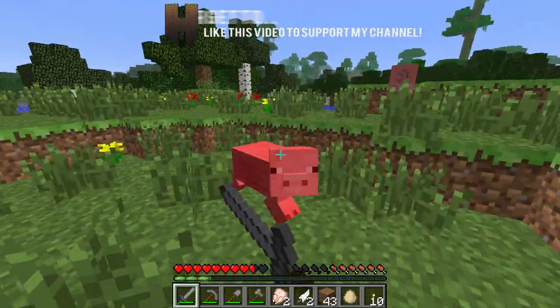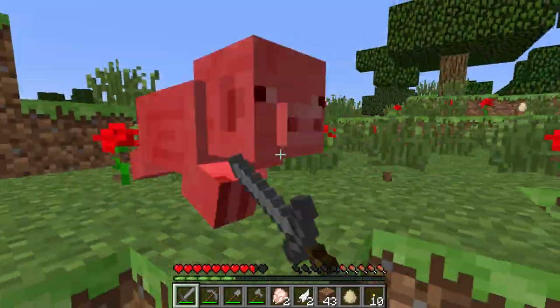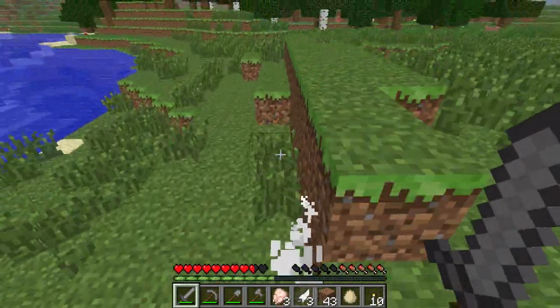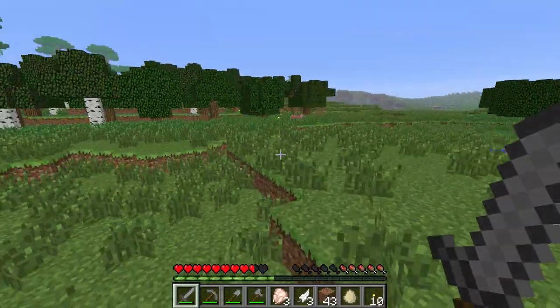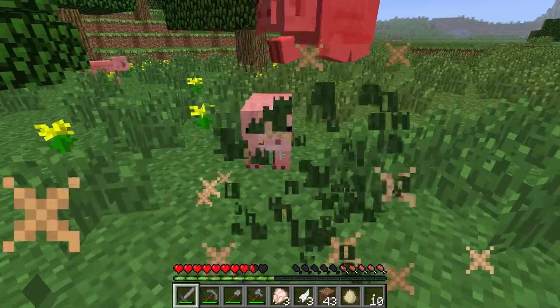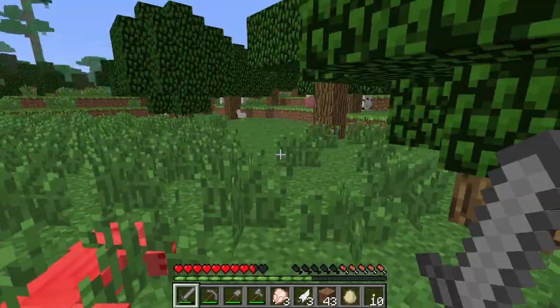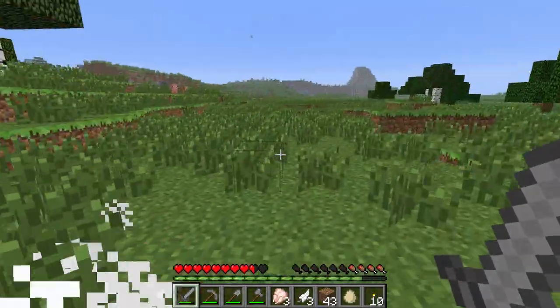You can actually make animal farms as well. If you were to trap two of these pigs in a little area and feed them, they would actually make baby pigs. And the exact same thing happens with every animal — baby chickens, baby pigs, baby anything pretty much. You can just keep breeding them and then kill off the extra ones to get food. But for now we're just killing them to grab ourselves some pork chops.